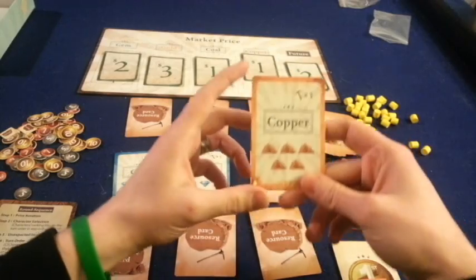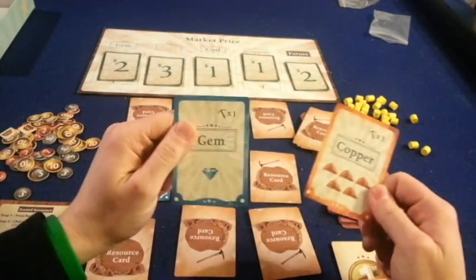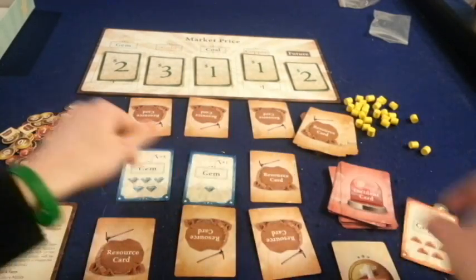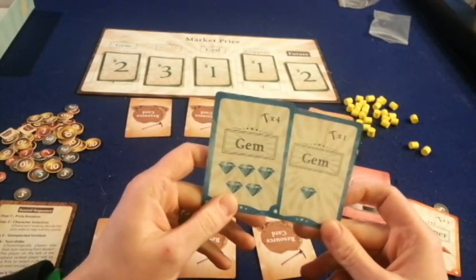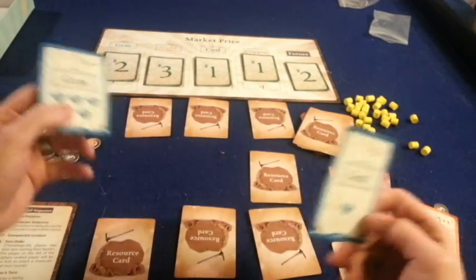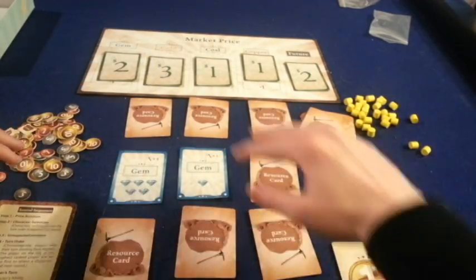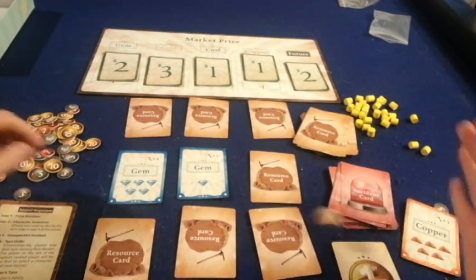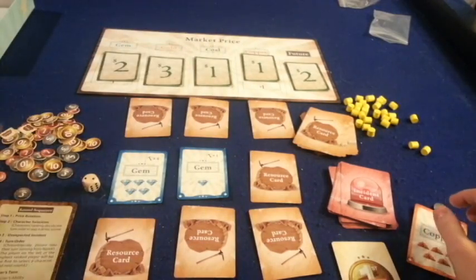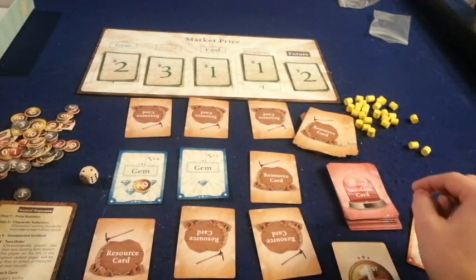Selling works like this: if I had a gem card and a copper card, I'd have to decide which one to sell — I cannot sell both different types in one action. However, if I had two gem cards, I could sell six gems at once for a nice big cash payout, and that's just one transaction. You continue going around, everyone taking turns, rolling dice, revealing mines, manipulating markets, picking special roles, and trying to have the most money at the end — after you've gone through all 12 incident cards.